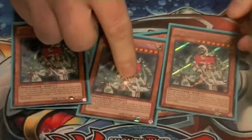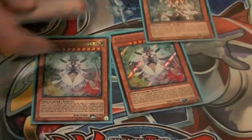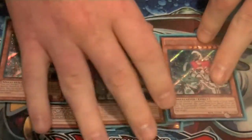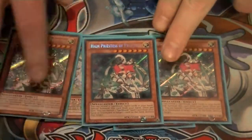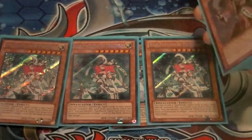Three copies of High Priestess — also a 2900 beater. The reason I run two of World is three gets really cloggy and you don't really want to draw into him as much. Three High Priestess is one you want to see as much as possible: reveal three, special summon it, banish one spellbook, pop a card on the field — really good effect, 2500 beater.